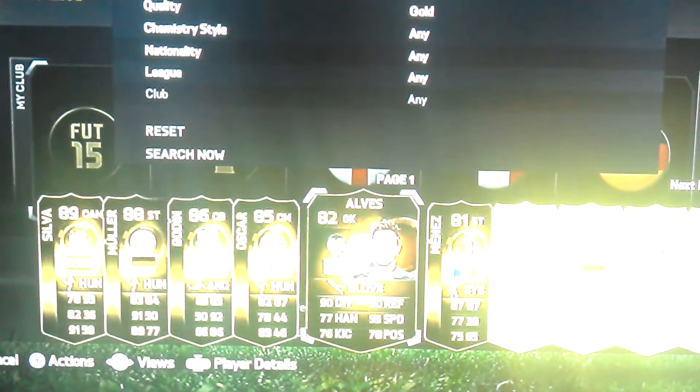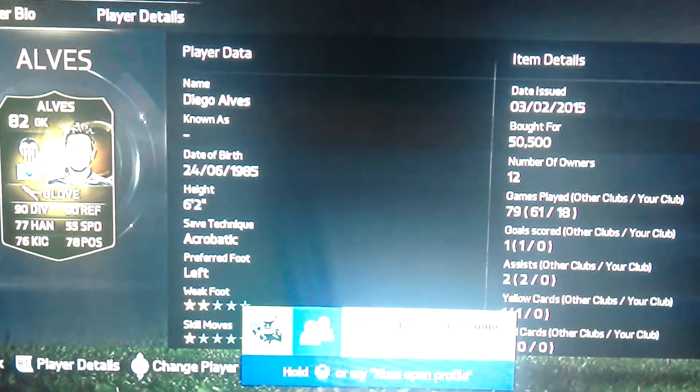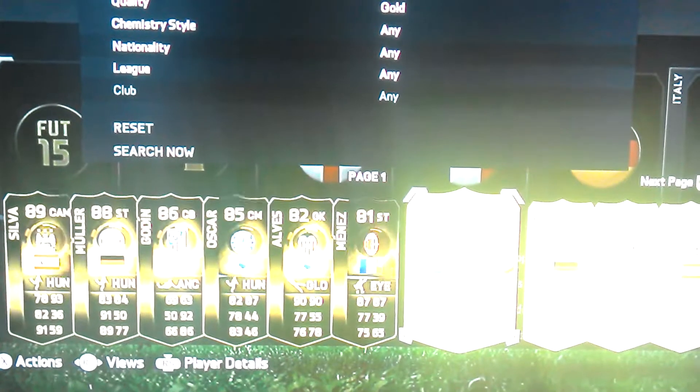I was going to get in-form Miranda at centre back because it's like $300k, so I just decided to get Godin and I was surprised how cheap it was. Then I've got in-form Oscar, he's $161k and he's quite good as well, especially his free kicks. Both of the goals he scored for me were from free kicks.